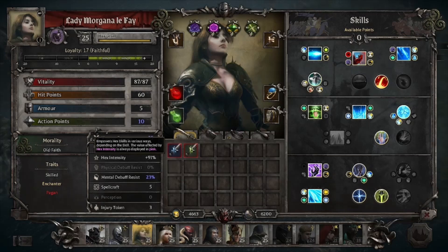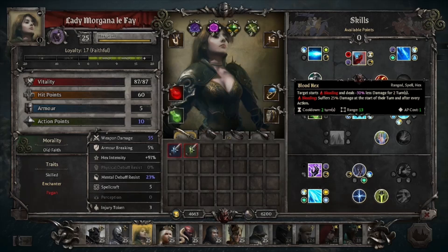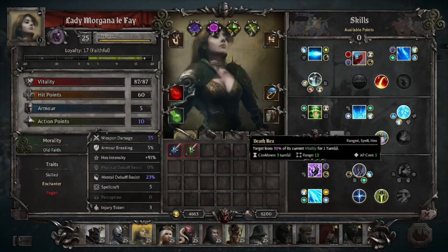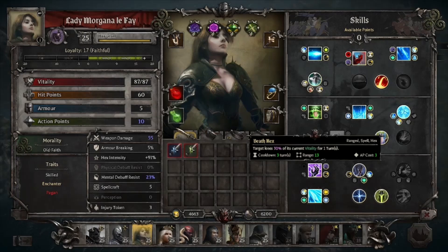Hex intensity is an arcanist-only stat. Arcanists have their own debuff spells called hexes. Each of these hexes has a base value of how much they will debuff the target, shown in pink in the ability descriptions. Hex intensity will increase these effects, with 100% hex intensity meaning the debuff will be twice as strong. So for example, death hex will now be causing 60% vitality loss, where a 50% hex intensity would mean death hex causes 45% vitality loss. Your hex intensity calculations will not be reflected on the character sheets — this is showing only 30% despite my plus 91% hex intensity on this Morgana — but once you are in combat, this will reflect the actual correct value that it will apply to your enemies.